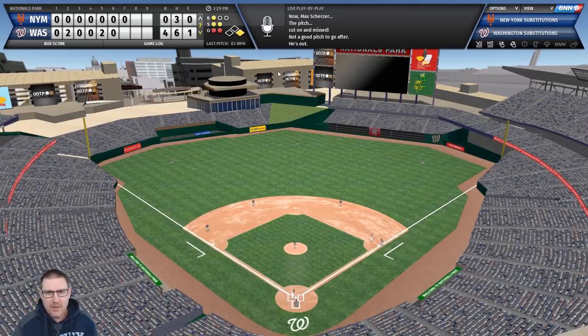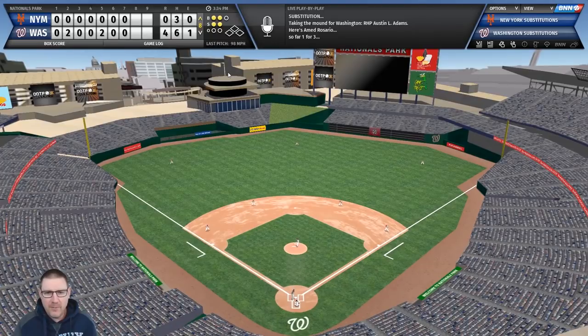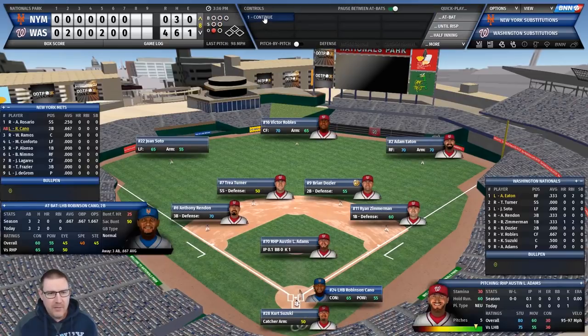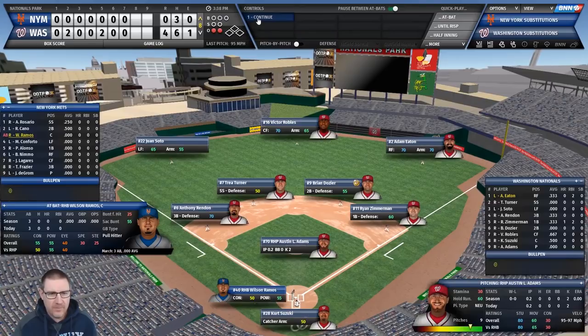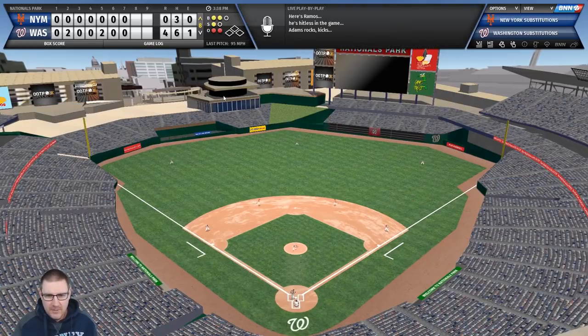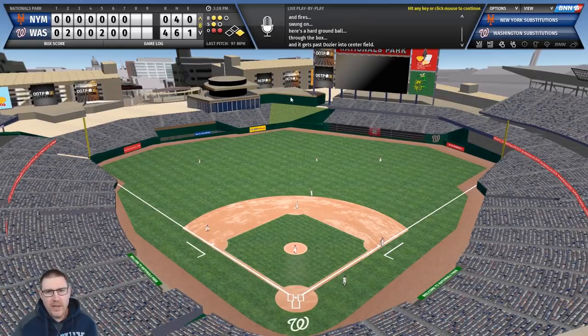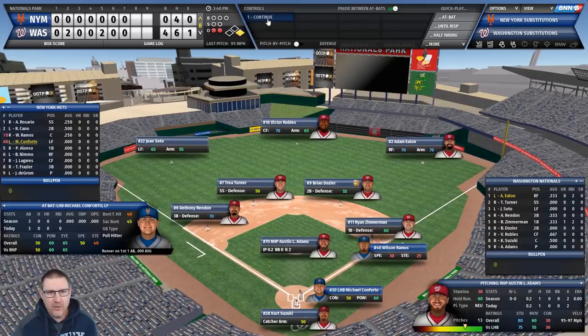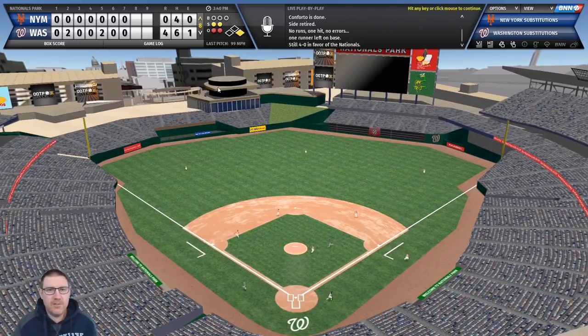deGrom's tenth strikeout - really good stuff, but that's surely it for him now. The Nationals change their pitcher too. Back to the top of the order - Rosario is one for three, but he strikes out. Robertson Cano, two for three - strikeout as well. Wilson Ramos hits one through the middle - gets on base. Conforto comes up - we need essentially a home run here, two outs.